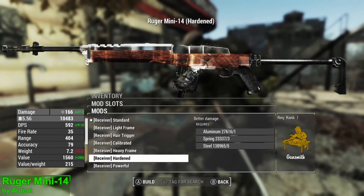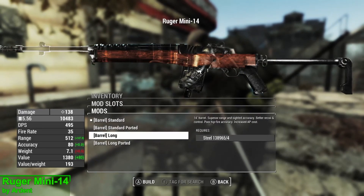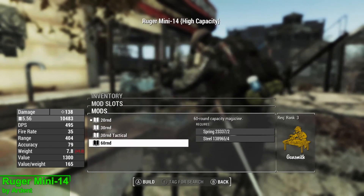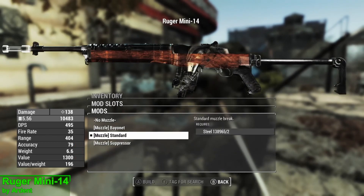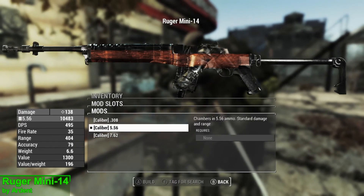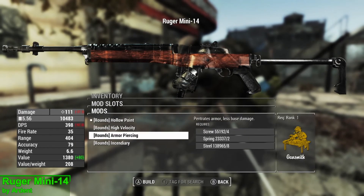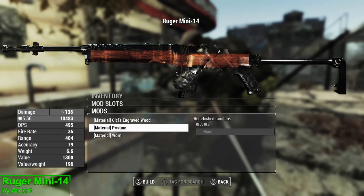In terms of upgrades you have the choice of 14 receivers, 4 barrels, 4 magazines, 12 sights, 4 muzzles including none, 2 frames, 2 stocks, 3 calibres, 4 rounds, 6 damage options to balance the weapon, and finally 3 materials.